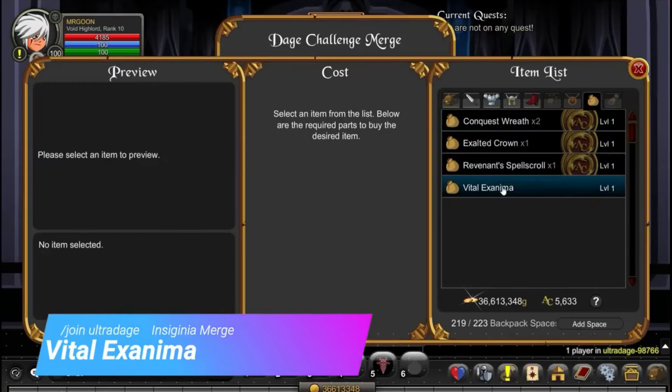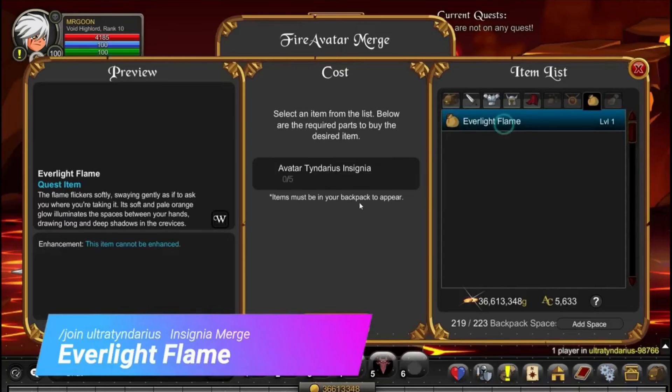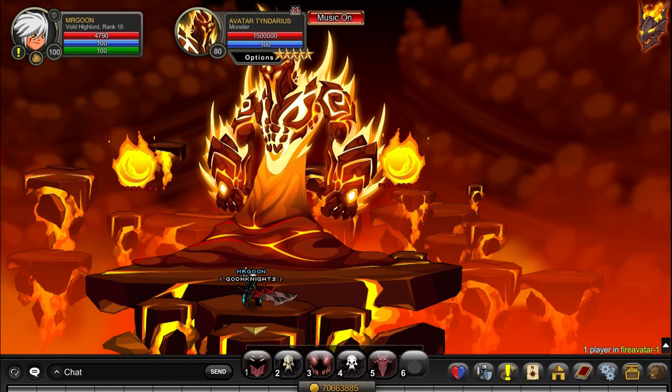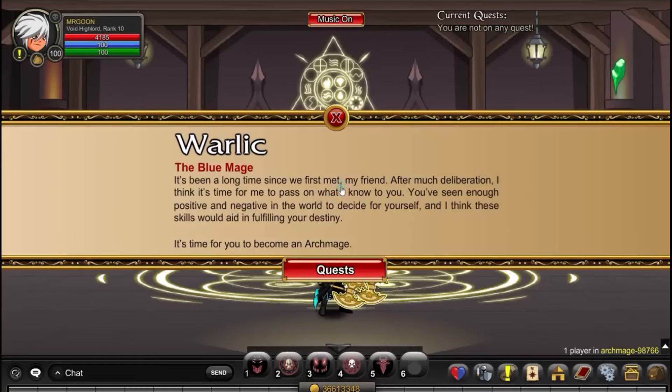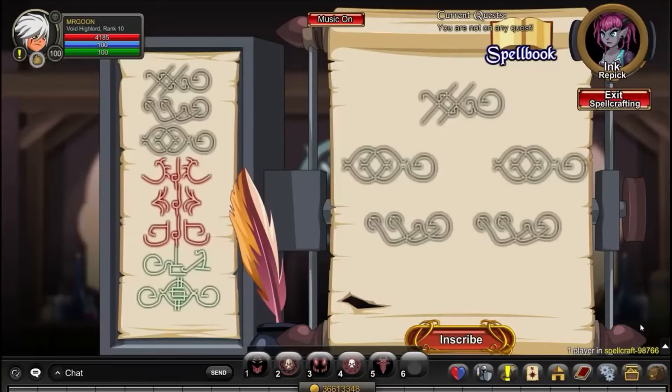Vital Examiner is from /join Ultra Dage. If Ultras are not your thing, /join Dage and defeat Dage the Evil for a 1% drop rate on the items. And that is exactly the same at /join Ultra Tindarus for your Everlight Flame — /join Fire Avatar and Avatar Tindarus is your 1% drop rate option. Hopefully you've got some of those stacked up from the past and can quickly grab those items.